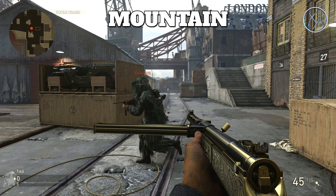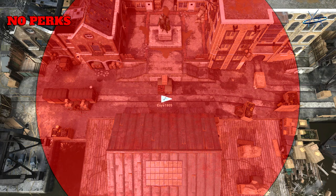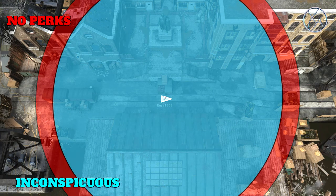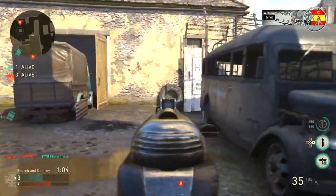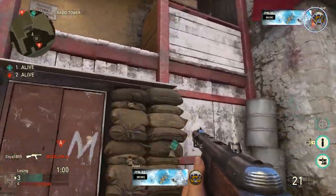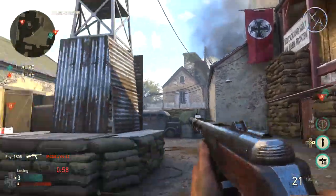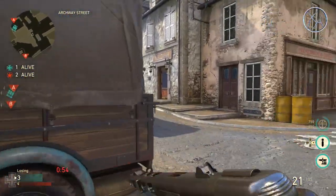You can hear enemies from a good distance away assuming there's not a lot of gunfire — though in respawn modes that won't always be the case. With Inconspicuous, the distance at which you hear that first footstep is a little closer, but still decent, and the volume is significantly reduced, which will throw enemies off if they're listening for you. With Mountain Division, you can't hear any footsteps whatsoever, even when sprinting.